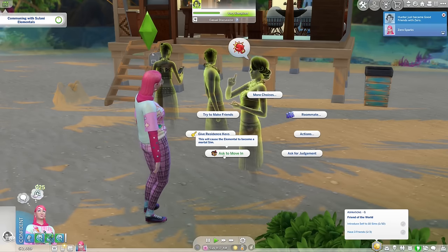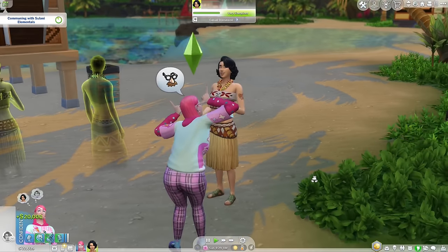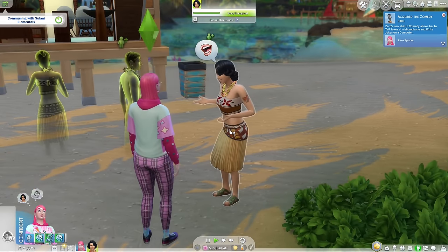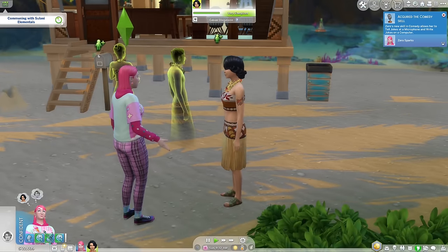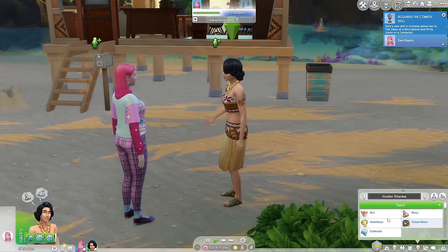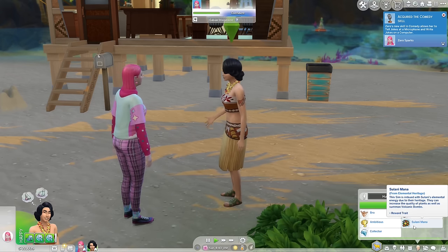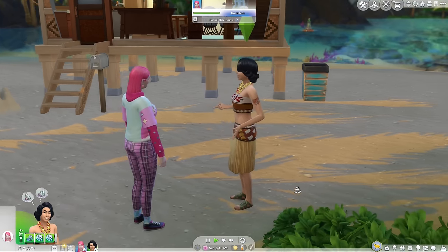As long as you're still talking to her, there should be an ask to move in option. And basically by moving her in, she becomes not a ghost, and then you can just end this commuting with the Sulani island elementals. She doesn't have any bad traits really — she has the Sulani mana trait. That is the first step in making a super sim, and the reason why I get that one first is because it's pretty easy.